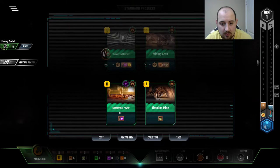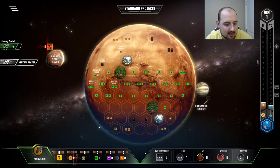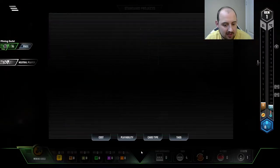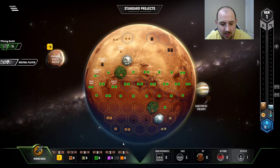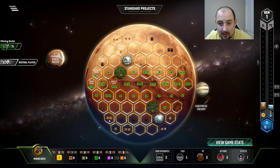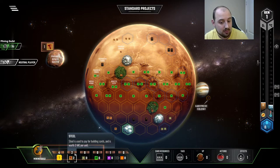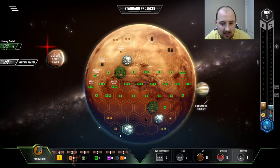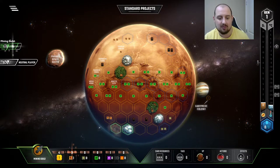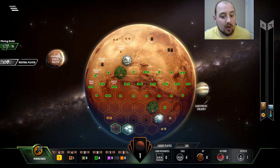That's perfect. The reason I'm doing this is because Mining Guild gets an extra steel production every time you pick up steel from the board. We have just enough money to play the commercial district. If we play it here, we get two steel back and an extra steel production on top of the money production, which is the two steel we need to play the mining area — which again gives us a steel production.